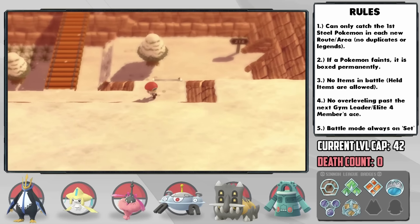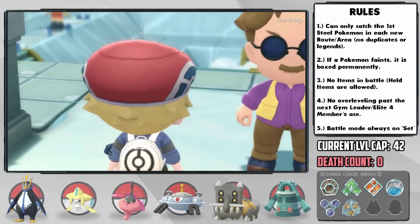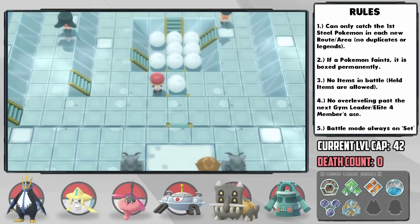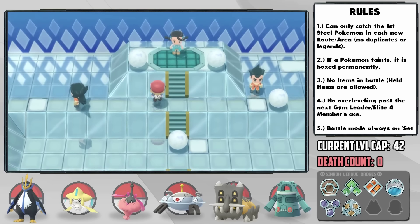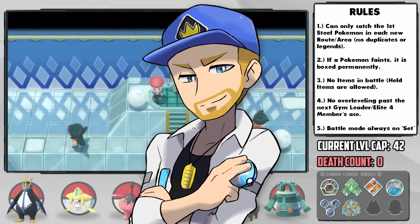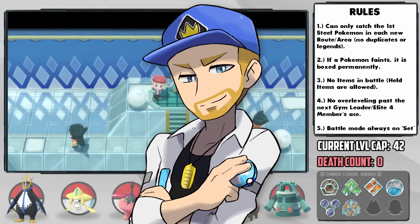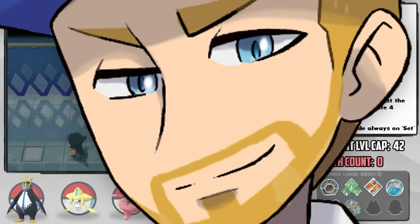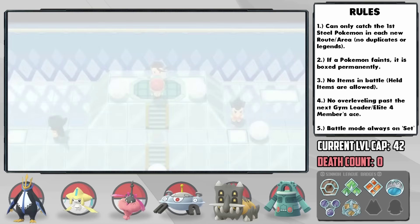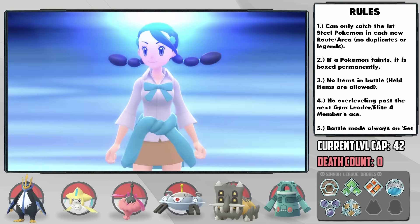After making it through the treacherous snow routes of Route 216 and 217, we arrive in the beautiful Snowpoint City. The Snowpoint Gym is an Ice-type gym, and interestingly enough, there's actually a glitch you can do here where you just take this path and keep bumping into a ramp at a certain angle, and it takes you straight to Candice without facing any trainers or doing the puzzle. But since our rules don't allow any glitches or exploits, I went and did this stupid puzzle nonetheless. Still useful to know, especially if you're feeling overleveled.